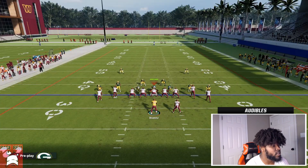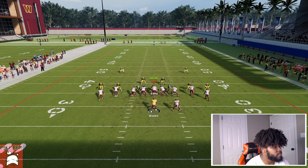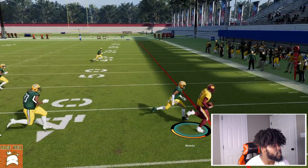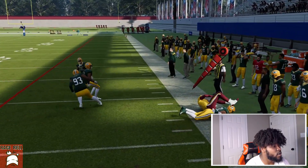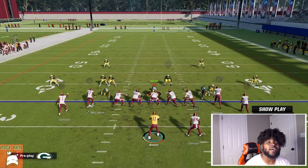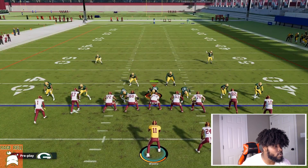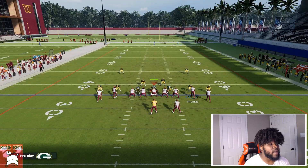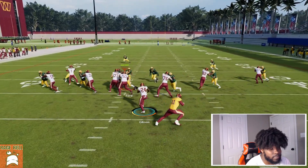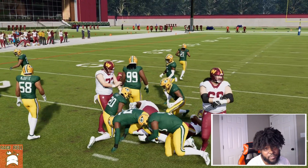We're going to go to Read Option — don't mind how it looks, it's the actual Read Option. Obviously this is Carson Wentz so he's not going to be skating on anybody, but I really love this Read Option because it's just a nice run play. You have a lot of great blockers too — your tight end — it's just a great run.